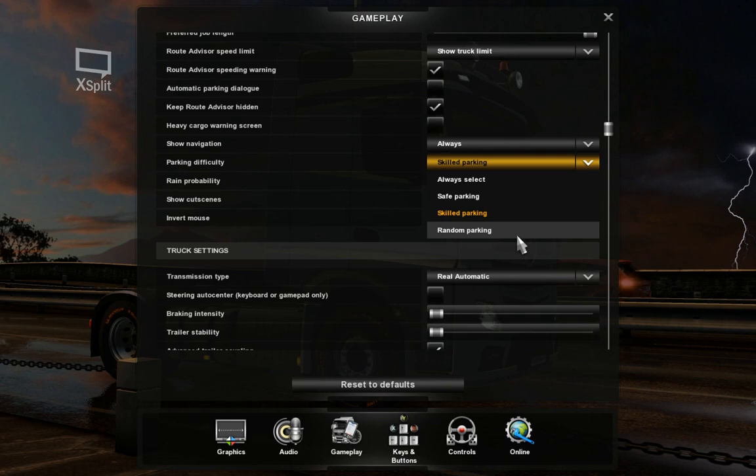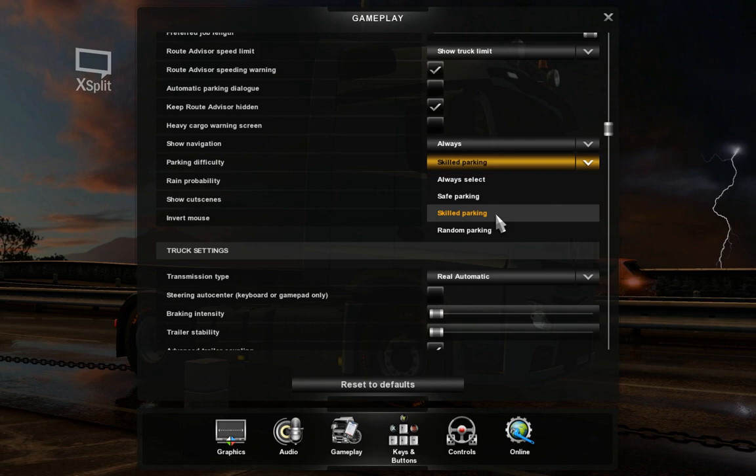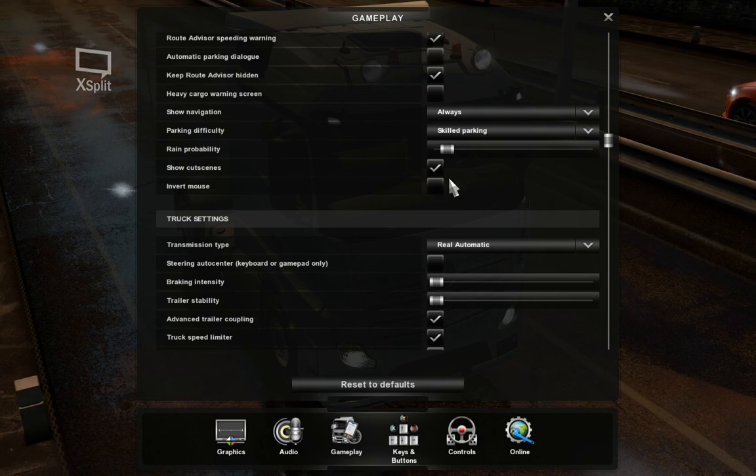Parking difficulty — I've seen a tutorial saying it should be set to random to be realistic. I disagree: just go ahead and put it on skilled, because even the skilled parking here is child's play compared to real life situations. There's enough variation in different locations anyway, so just keep it on skilled.